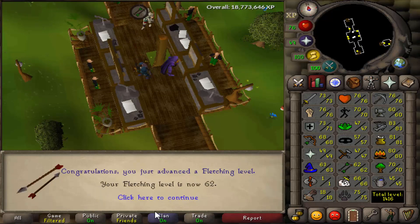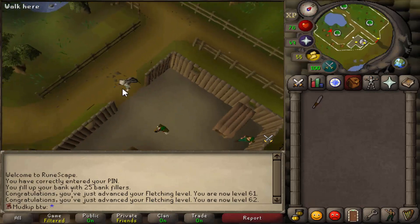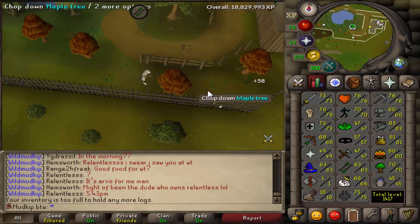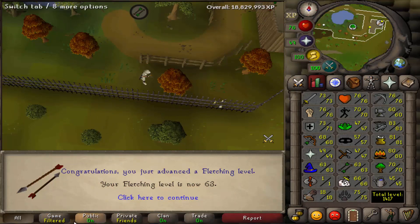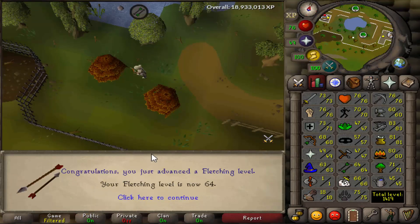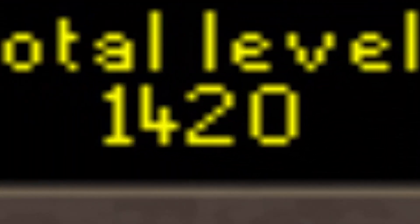We're starting with level 60 fletching and have about a thousand maple logs banked, which definitely won't be enough to get to 65, so we're using up what we've got and then heading over to the Woodcutting Guild to finish that off. The method is keeping the knife in my inventory, fletching the logs right away when I get a full inventory, then depositing them into the bank right after cutting them. I've also filled up the bank with placeholders so I don't accidentally deposit the knife - super efficient.